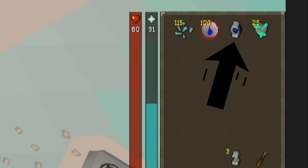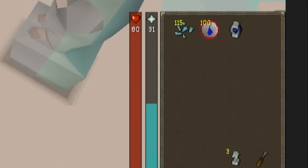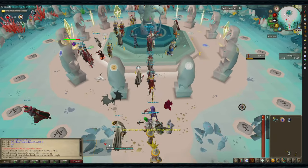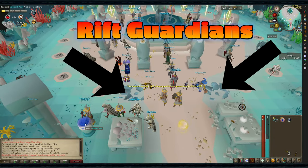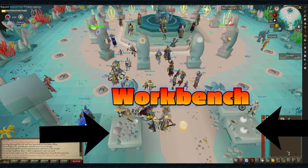If you bring along a chisel, you can use your charged cell to create a Rift Guardian instead of placing it in the cell for the barrier. This can help reduce runtime, as the Rift Guardians are found right next to the workbench, which you'll be crafting your Guardian Essence at.